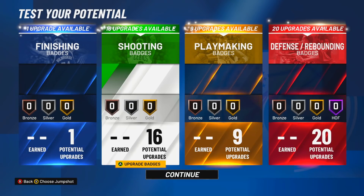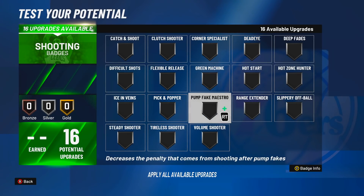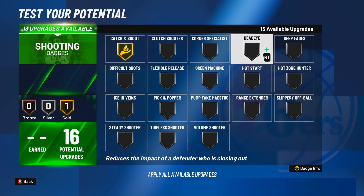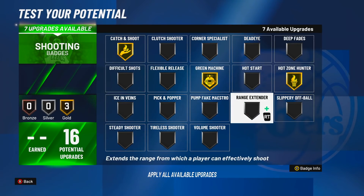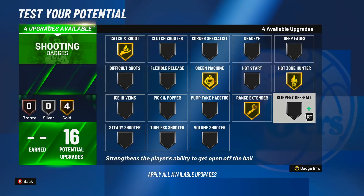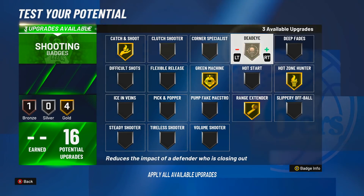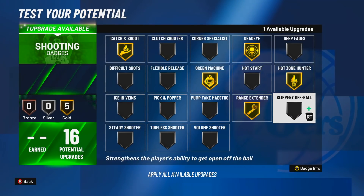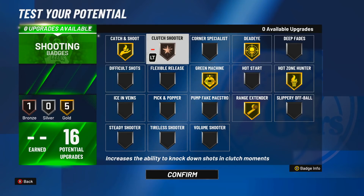I'm gonna show you guys a good badge spread for the build. If you're playing like the two guard and you're not bringing up the ball, I will put catch and shoot on, green machine, and hot spots if you have them. If you don't have hot spots, you can take that off. You don't need volume shooter because you're not the main point guard. Off-ball — dexing is a move to create space off ball to get you an open shot when you catch. But you've got to use dead eye — that is important. Dead eye is a must. Not even for super contested shots, but for shots that are like 20-30 percent contested — you're gonna need that dead eye to help you out.